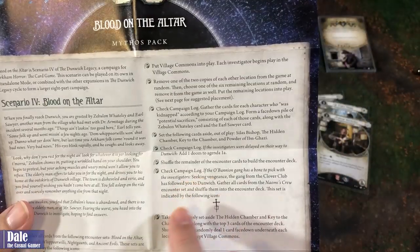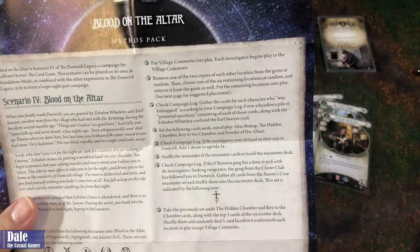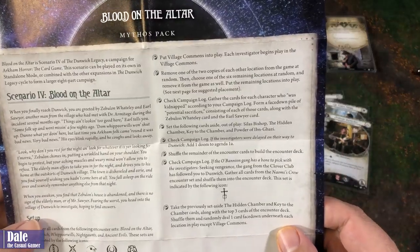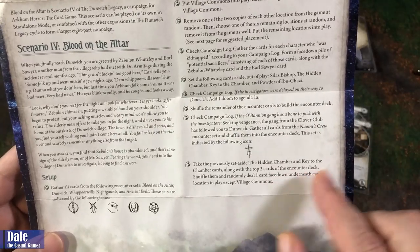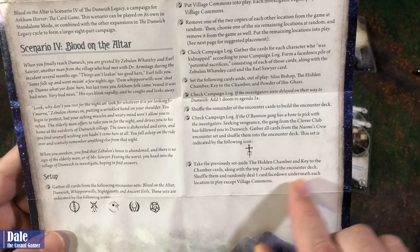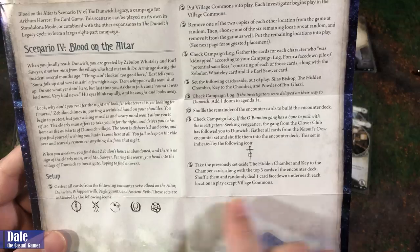Then interlog - the O'Banion Gang has a pick with us, which it does. We will add another encounter set in there and have those shuffled up. Then we'll take the previously set aside hidden chamber and key to the chamber cards, along with the top three of the encounter deck, shuffle them, and randomly deal one face down underneath each of the locations except the village commons.